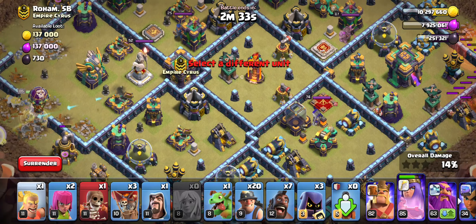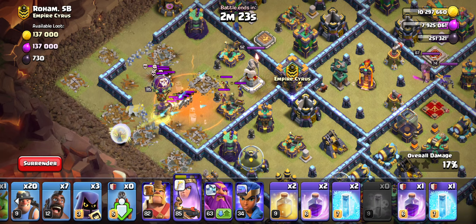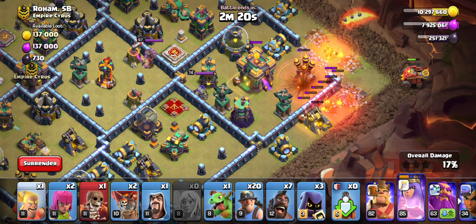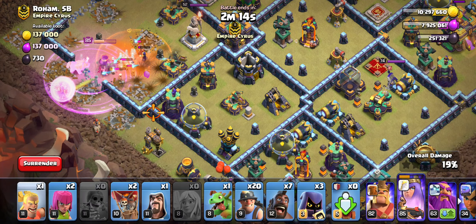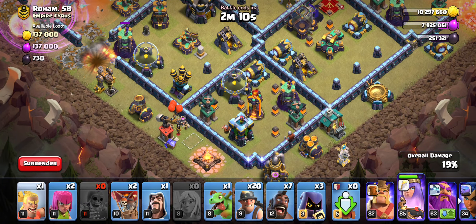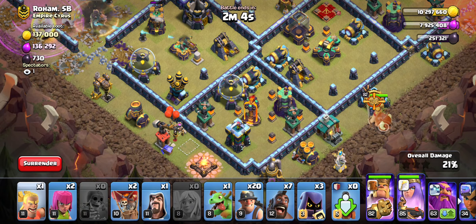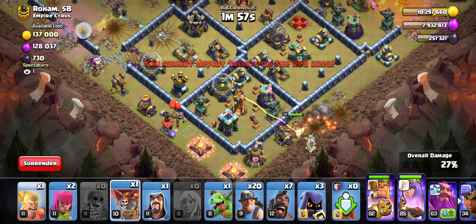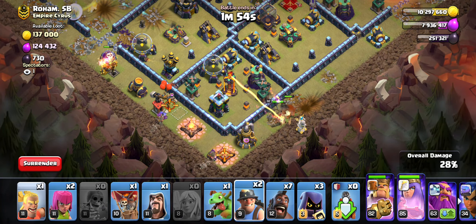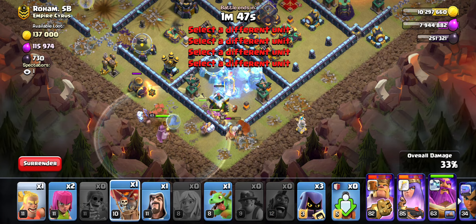The Queen decided to go to the other side, which is fine - I'm not stressing. I had a feeling she was going to go that way just because of how I placed her. But she's going to work her way in. Is it the CC I was looking for? Witches this time - okay, that's not horrible. There are only 3 witches, so nothing too scary. While the Queen is working, I'm going to drop my first Rage and compensate with another Wall Breaker since she went the other side. We did end up wasting one Wall Breaker, but it's fine. I'm going to use the King, and I have the Barbarian Kicker that I'll use here in a second, probably just for clean up.